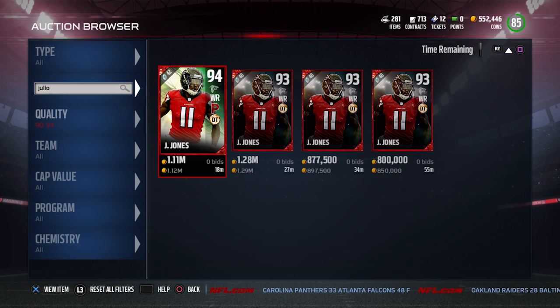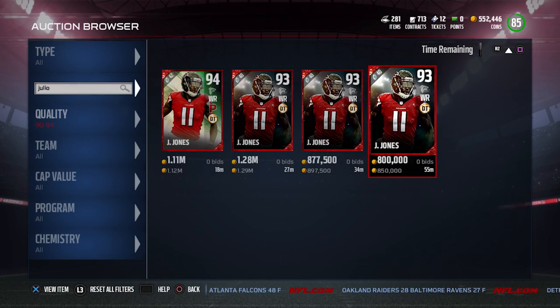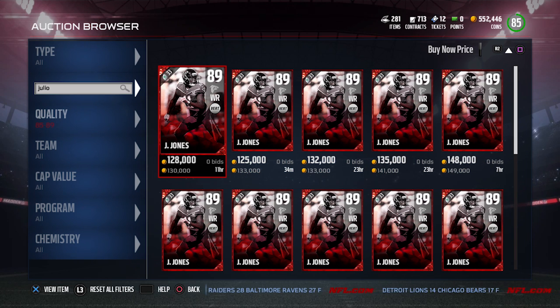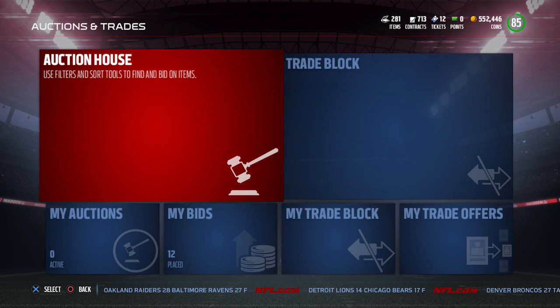To get this Julio Jones, it's going to be pretty expensive to create. You need the Man of the Month Julio, which is going for $850,000, and the base elite Julio Jones, which is currently $130,000 — so that's $980,000 just in those two cards. You also need nine gold receiving milestone collectibles, which you get through solo challenges, plus three elite receiving milestone collectibles. That's a lot you have to put into the set, which makes it questionable whether it's really worth it.